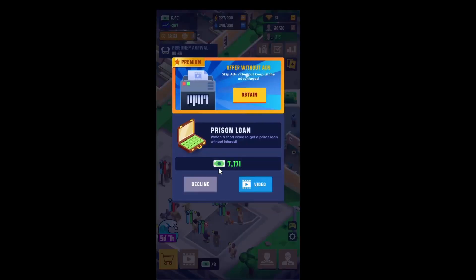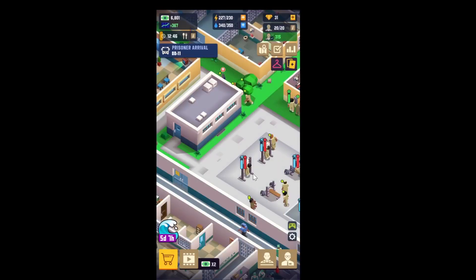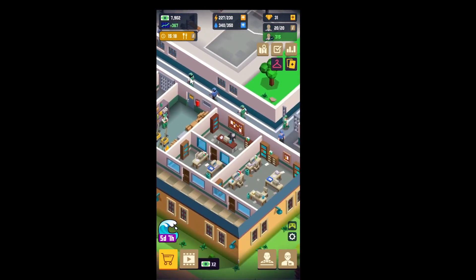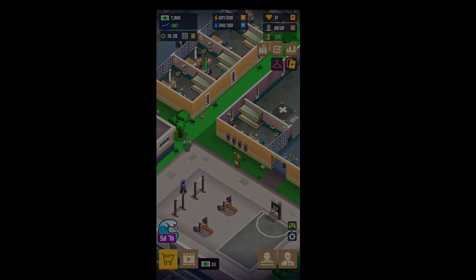Now everyone is busy playing basketball, training, and talking on the phone — life seems pretty good here. It's food time; we have 20 meals prepared and 20 prisoners. We're lining up orderly, two at a time going forward. There we go — all the food ran out and everyone got some. So this is Prison Empire and I think I'll call it here. Thank you for watching and I'll see you in the next one, bye!